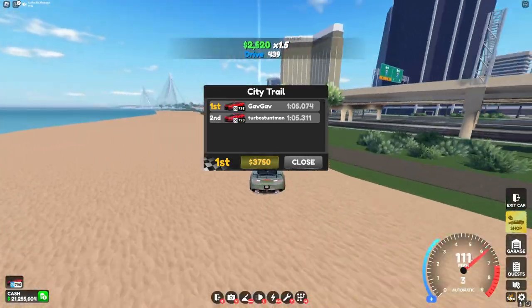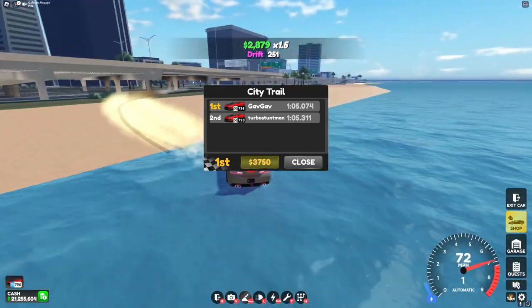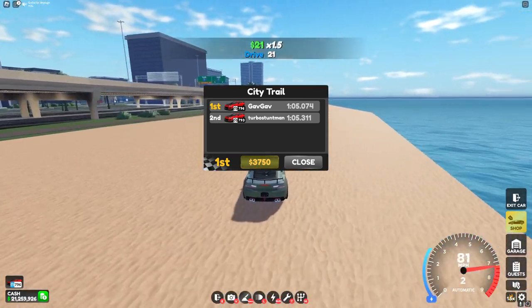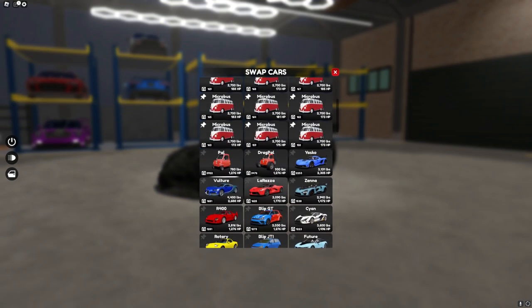I was starting to get a little bit worried — I started to think that the Senna I6 was better than the Camo RS in the 800 range. We're fine. The I6 Senna is not actually better. I'll definitely be keeping this stock engine. Moving on to the next car.